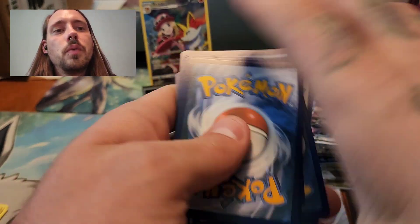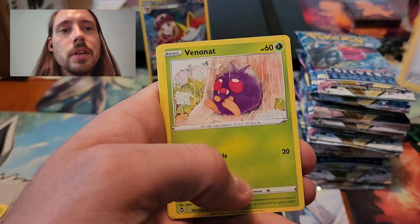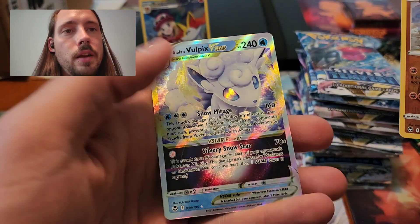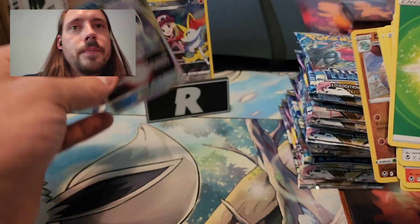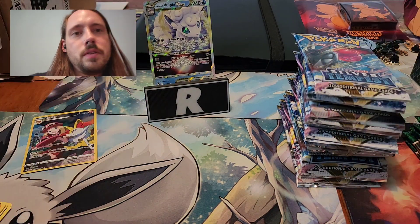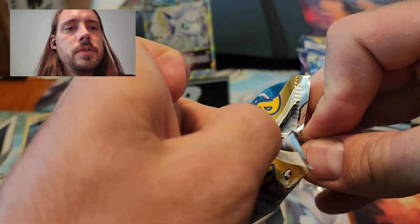We've got 151 coming out soon. I want to make sure I'm ready to just be all over that when it's available. Dawn Fan and an Alolan Vulpix V-Star — Vulpix wins. Not off to a bad start, though. Couple good little pulls.